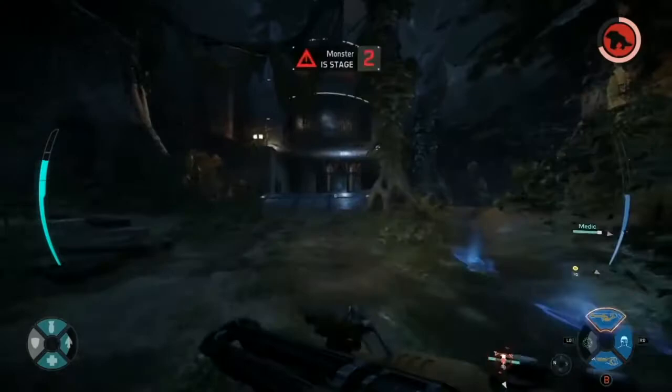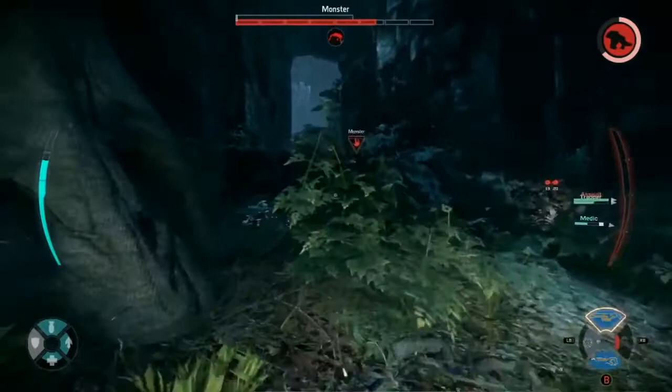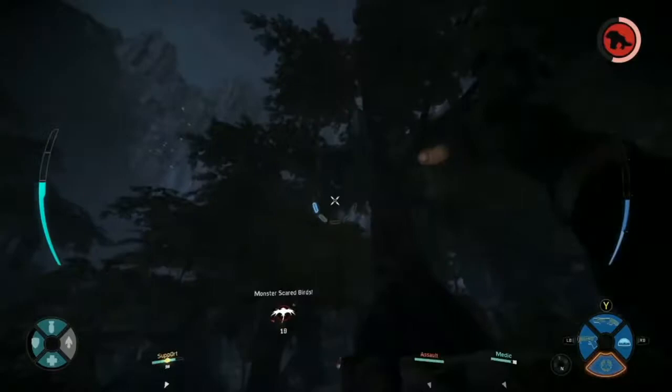Monster to stage 2 as we saw there. They found him right away — he's in the cocoon coming out at stage 2, no armor. Gets hit right away by support, who does a nice cloak to stay away from the monster. The monster on the run, trying to hit through rocks. Those one-shot weapons can be a little rough. The monster doesn't like the look of that encounter, and that's a good decision — he got caught right out of a cocoon, and that is the most susceptible time as a monster. You're going to want to run and get at least some base armor.